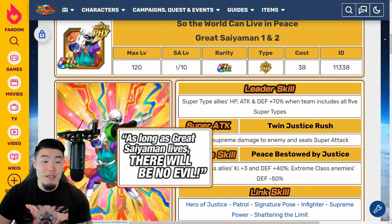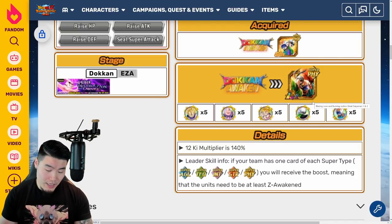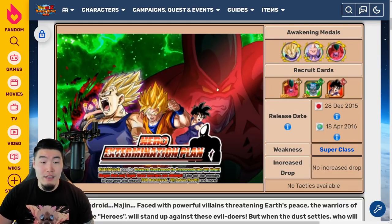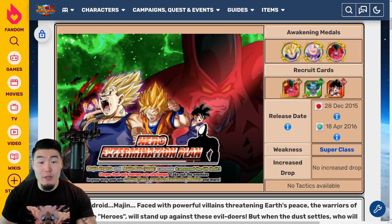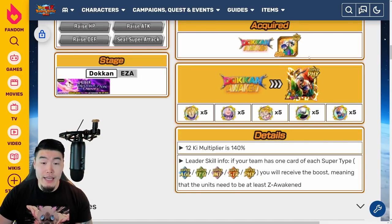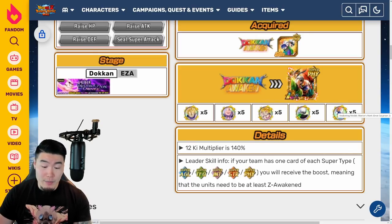And finally, in order to awaken them from TUR to LR, you will need 5 of each of these medals, which are available from the Hero Extermination Plan Evil Powers Strike Back event, but also just the regular Hero Extermination Plan event. From that event, you can get the Majin Vegeta medal, the Buu medal, and also the Hachiyak medal, which you don't need here. Then, the remaining medals are still from the Evil Power Strike Back event. Starting with the Majin Vegeta medal, you can get that from Stage 22 of the Hero Extermination Plan event. And then for the Buu medal, you can get that from Stage 23 of the same event.